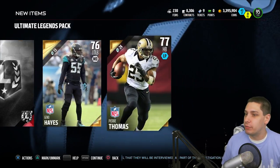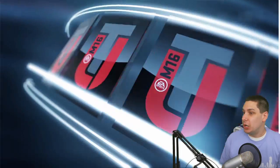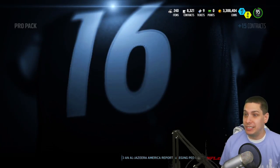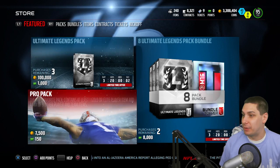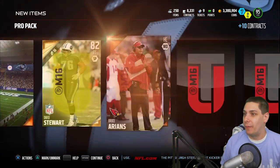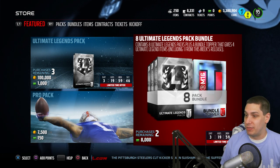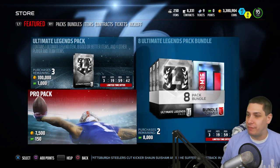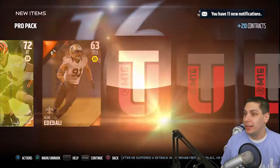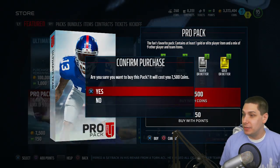Typically I don't recommend people pull these Ultimate Legend packs. The only reason I do it is for YouTube and entertainment purposes — if I was actually trying to build my team intelligently, I would not do it like this. Don't waste your coins on these. And honestly, at this point in the season, we've got less than two months left before Madden 17 comes out, so it's definitely not the time to be dropping 70–75 bucks on packs. But if you enjoy it, go for it.